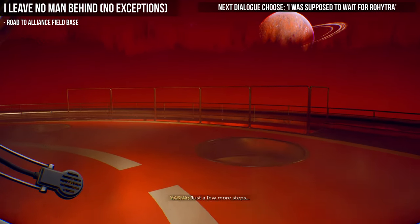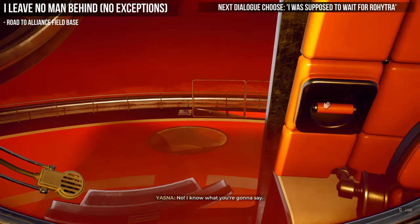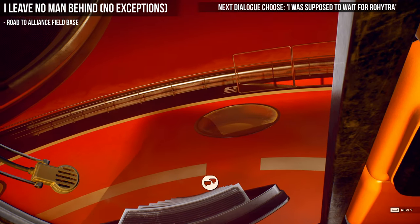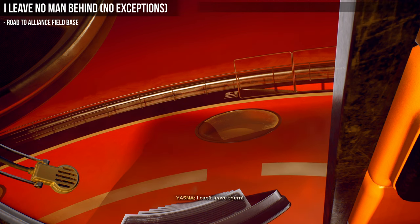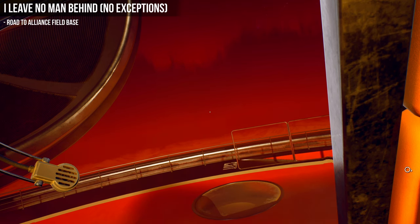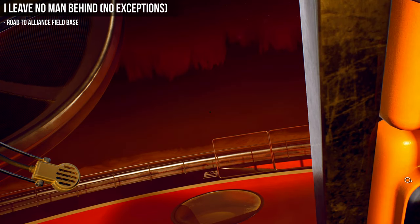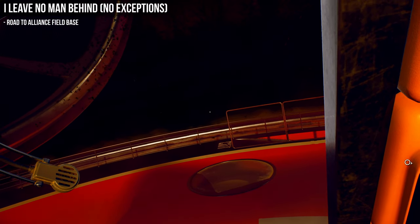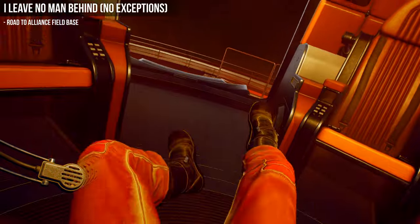At the lander, work your way to the front up to the steps and pull the door handle. When the dialogue pops up, select 'I was supposed to wait for Rahitra' — the top one. Do not touch anything at this point and just let the flies swarm you. You've tried to save Rahitra by waiting for him, and in the end you've killed yourself. That gets you the 'I Leave No Man Behind, No Exceptions' achievement. Then reload your save back at the bridge from the menu.